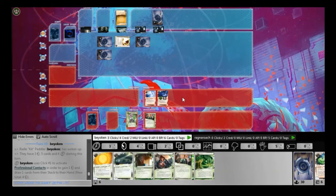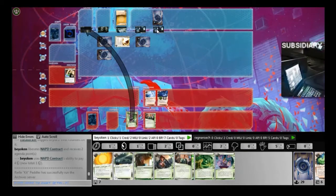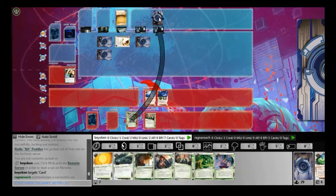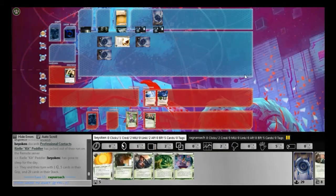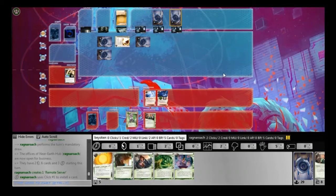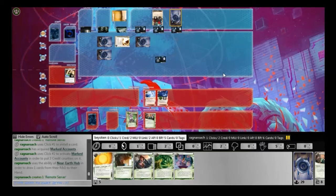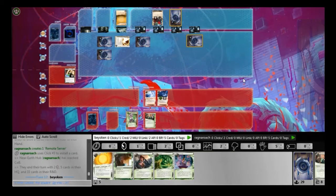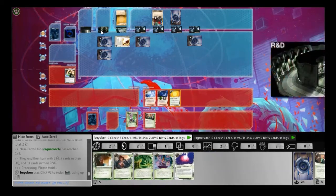I draw up with Professional Contacts and I try to get the NAPD Contract. Surprisingly enough, he doesn't contest — I thought he would have installed a Jackson Howard to allow him to reshuffle the NAPD back into R&D. So I had to face-check his remote to see what it was: it's a Marked Accounts. That is where his economy is coming from. I think Marked Accounts and Tech Startup will be very standard economy for Near Earth Park. Given the nature of my deck, I cannot contest these assets because they are way too expensive to trash.